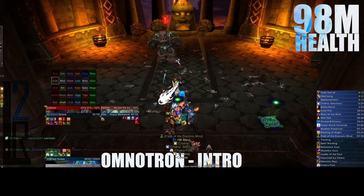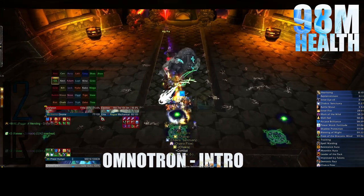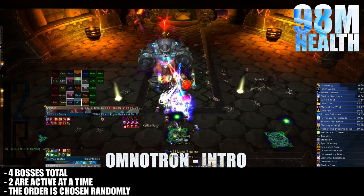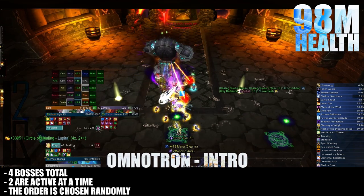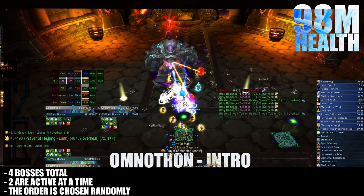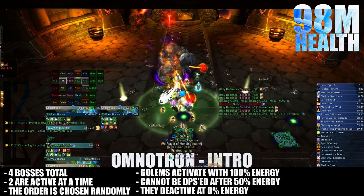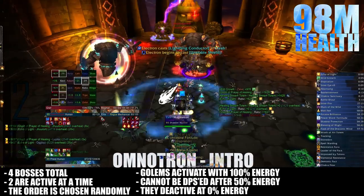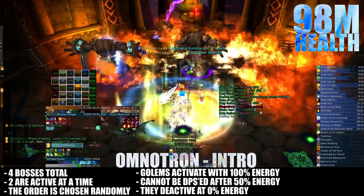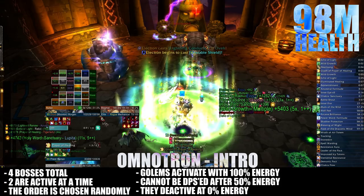The Omnitron Defense System consists of four bosses total, but only two will be active at any given time during the encounter. The order the mobs become active will change from pull to pull, and can change the difficulty of the fight somewhat. Each golem becomes active with a full energy bar and shuts down at 0% energy. Each consecutive mob will activate while the previous is at 50%.